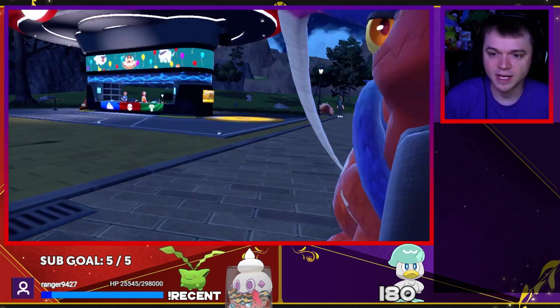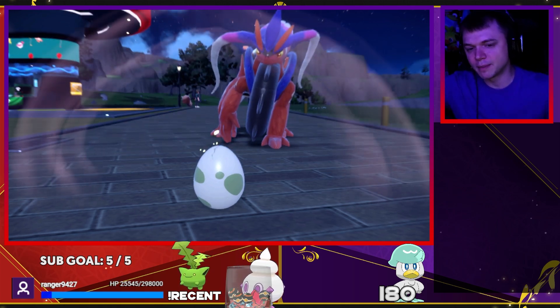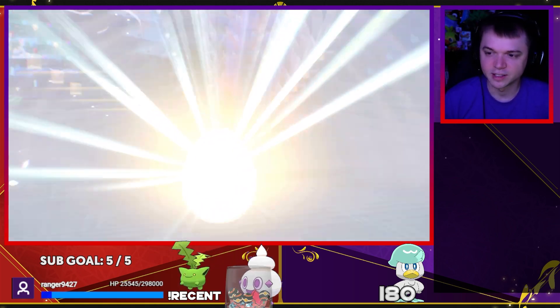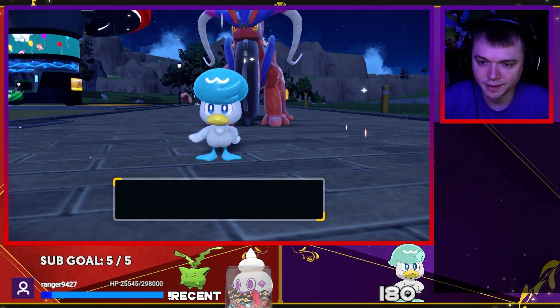That was pretty fast — not even two full trips. You can see a cool background during hatching. There are spots in the game where if you're on a hill, it'll show a generic background instead. There's our Quaxly hatching! I'd also recommend turning off auto-nicknames, though I think you can nickname them later — I don't actually know where the Name Rater is.